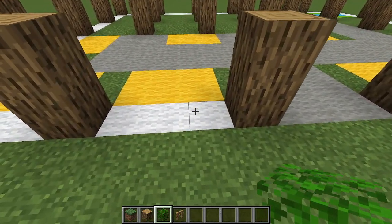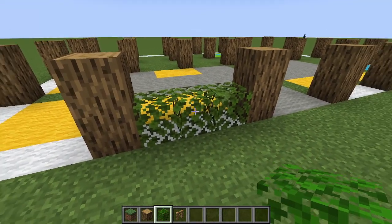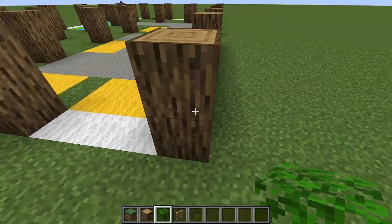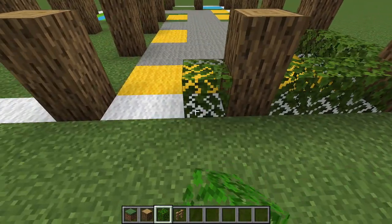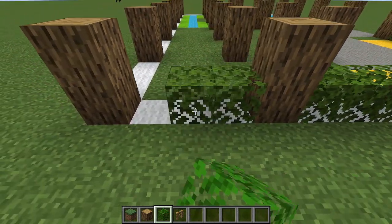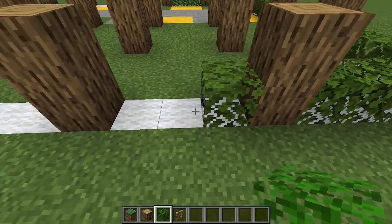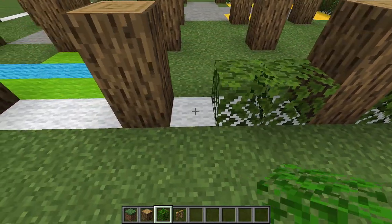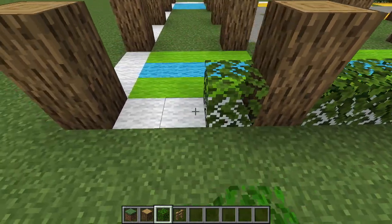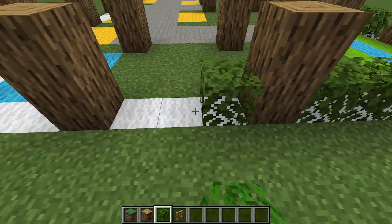Grab your oak leaves. Anywhere I have white between the perimeter logs, place three oak leaves between each oak log. Anywhere there's white in this project is where oak leaves go. We're just connecting the basic outside perimeter with leaves — this is the start of our wall or fence to keep mobs out while also looking nice.